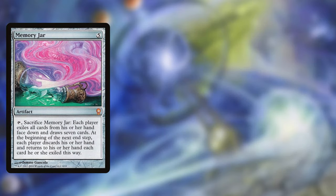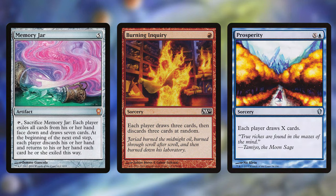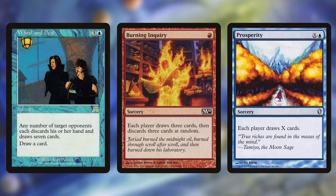Another kind of wheel effect is Memory Jar. It is an artifact for 5 that reads: tap, sacrifice Memory Jar — each player exiles all cards from their hand face down and draws 7 cards. At the beginning of the next end step each player discards their hand and returns to their hand each card they exiled this way. The last 2 cards are not exactly wheels but accomplish the same thing: Burning Inquiry makes everyone draw 3 cards and then discard 3 cards at random — 9 snake tokens for a single red mana is still a very good deal, but sometimes the random discard can ruin your hand or your opponents' hands. Prosperity costs blue and X and says each player draws X cards — we have some very strong mana engines in this deck and that allows us to create way more snakes than a wheel effect ever could. And then there is Wheel and Deal, an instant for 3 and blue that makes any number of opponents draw 7 and lets you draw 1.